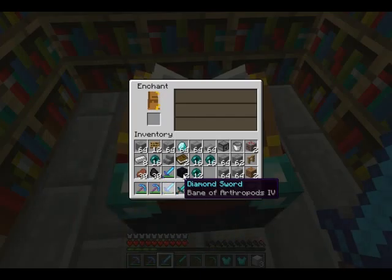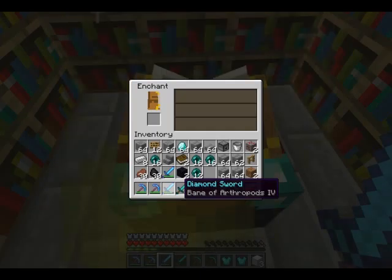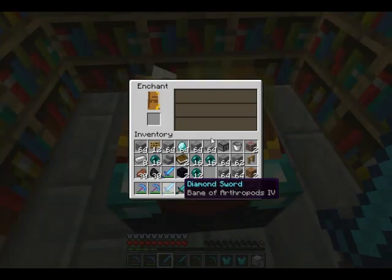That's what I go for. Another thing you can get on your sword is Knockback — you can get level one and two, and it just knocks enemies back. Another good one is Fire Aspect — you get two levels max, and it lights things on fire when you hit an enemy.